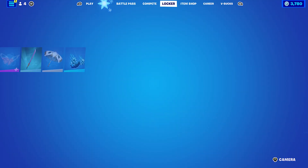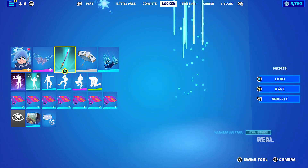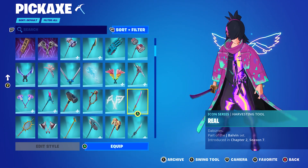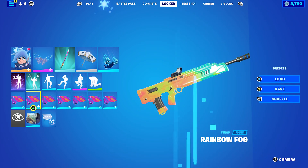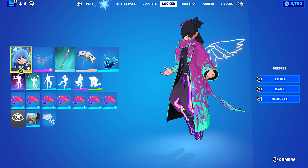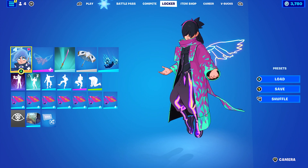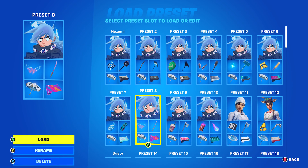Let's move on to the next combo. I decided to go with a rainbow-themed combo, using the Neon Wings back bling with the Reel pickaxe, which is J Balvin's pickaxe. Then the wrap is Rainbow Fog, just to follow the rainbow theme. I'd say I probably prefer the Exile Nozumi edit style over the standard — I found it easier to make combos for.